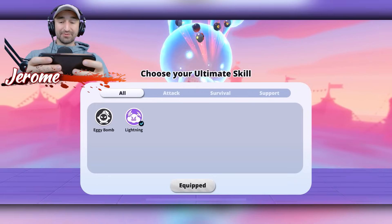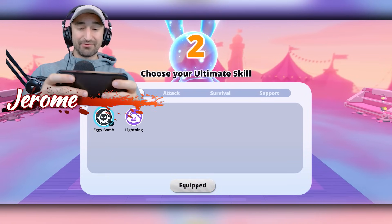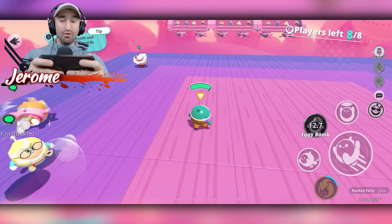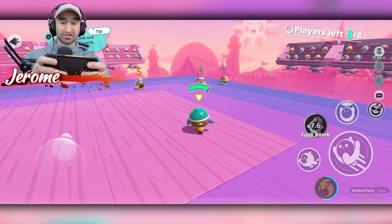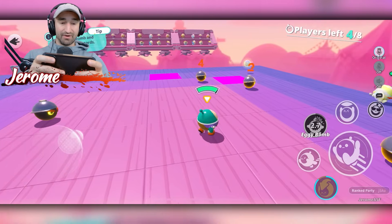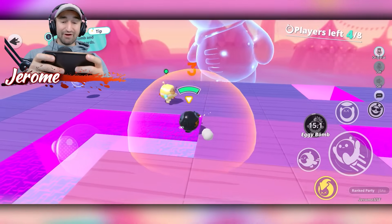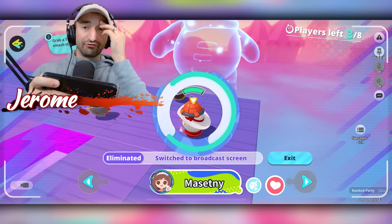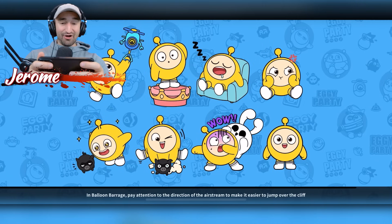We're going to choose our ultimate skill. I'm going to choose Eggie Bomb instead of lightning. Eggie Bomb's a really good ultimate skill, especially for game modes like this — pretty much it'll allow me to implode and send people flying, which is perfect for the final game mode because you can just launch them off into the atmosphere. Many bombs going everywhere — four people have died already? My ability's ready. I just brain-deaded it through a hole in the floor. Well, I'm ashamed of myself, but the good news is we did level up.